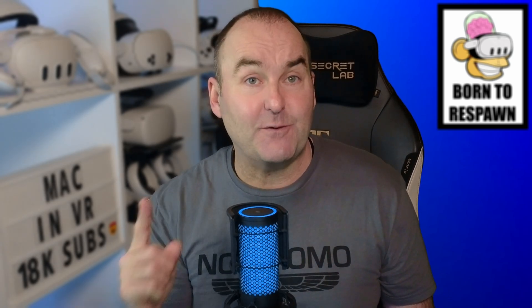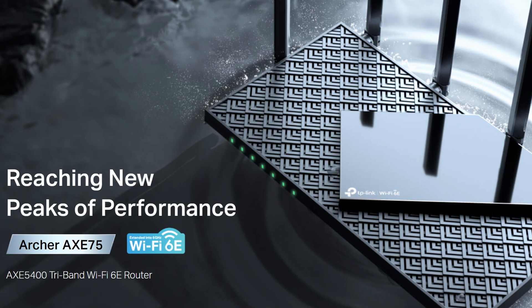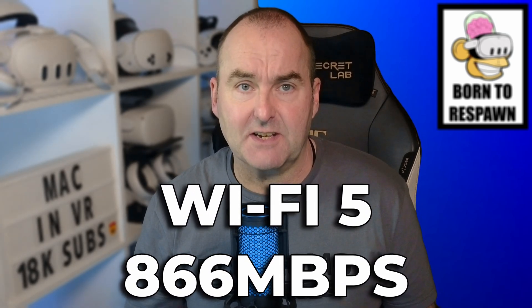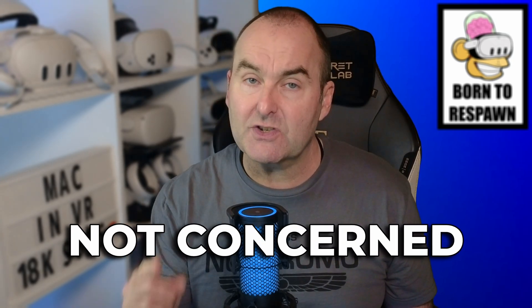I'm going to tackle the wireless solutions first, but before we go any further, you will need a strong stable Wi-Fi signal to get the most out of Air Link, Steam Link and Virtual Desktop. I have this 802.11 AXE standard TP-Link AXE 5400 Wi-Fi 6E router set up as an access point with my Quest headset connected to the 6 GHz channel. This router costs £119 in the UK, but don't worry if you don't have the latest router — any 802.11 AC Wi-Fi 5 or 802.11 AX Wi-Fi 6 router will work perfectly well. Wi-Fi 5 gives you 866 megabits per second, Wi-Fi 6 gives 1200 megabits per second, and Wi-Fi 6E gives a frankly overkill 2400 megabits per second. These wireless solutions are not concerned in the slightest with your internet speed — they are only interested in the strength of your Wi-Fi.